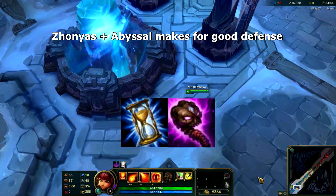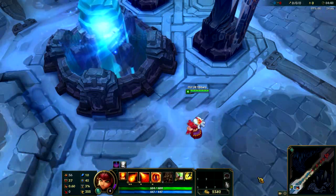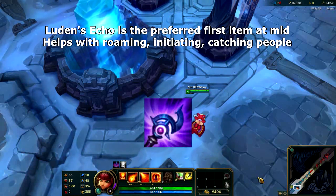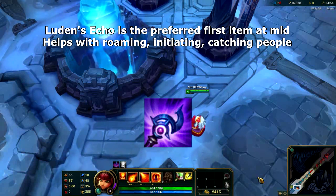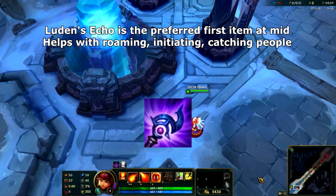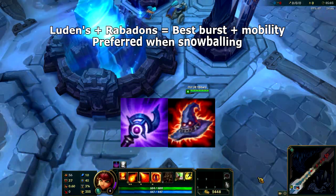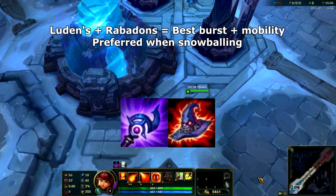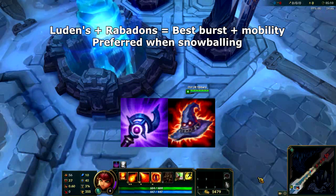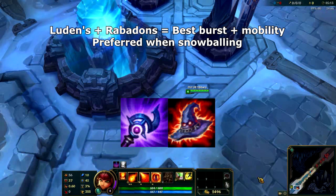Zhonya's Hourglass and Abyssal Scepter combined form a decent chunk of defensive itemization for Annie. Next up we have Liandry's Echo. This is the preferred first rush item in the mid lane because the additional movement speed helps you get around the map to gank other lanes and will generally help you close the gap towards anyone for the rest of the game. Next up we have Rabadon's Deathcap. Combined with Liandry's Echo, this is probably the most burst and mobility you can get in your first two completed offensive items. If you're snowballing ahead, it's best to rush these two items together.